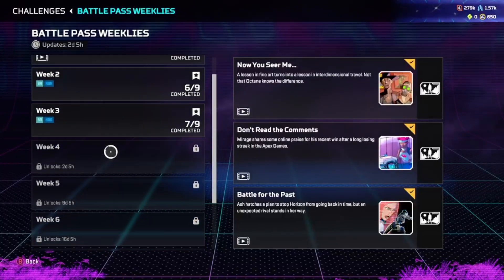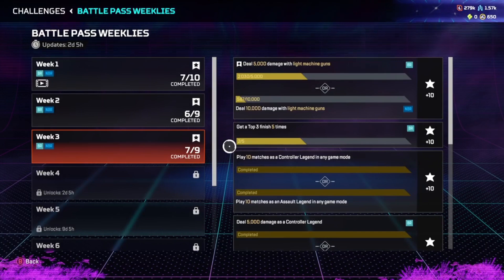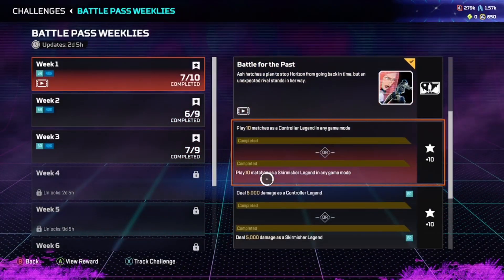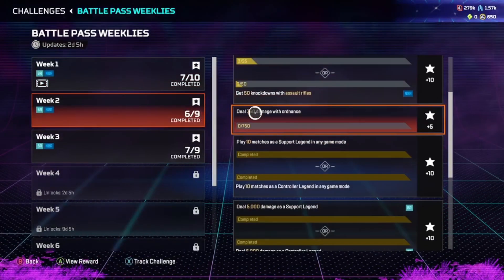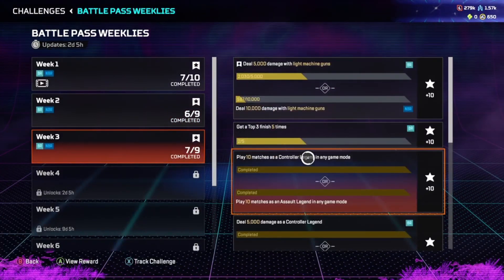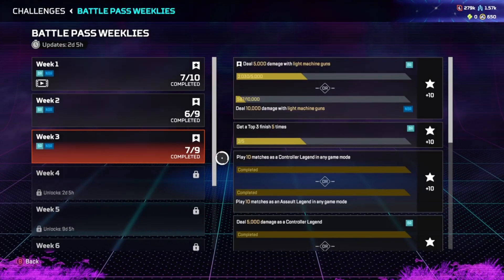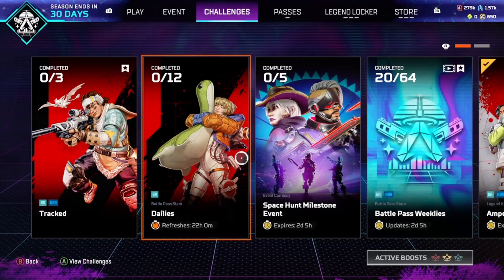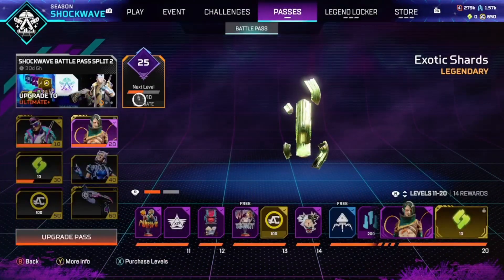Alternatively, you can wait until week six or seven to do all your challenges and level up very quickly. I actually had a challenge to do with the Controller Legend class every single week. So if I waited until week six, chances are I'd have a lot more challenges to do with a lot more classes, and I can do all of them at once and essentially get the rewards without having to put as much effort in.